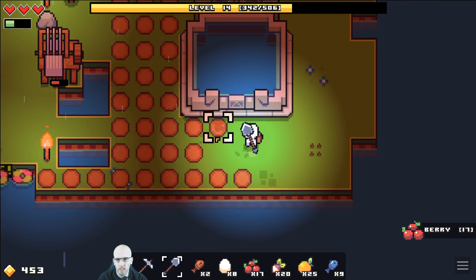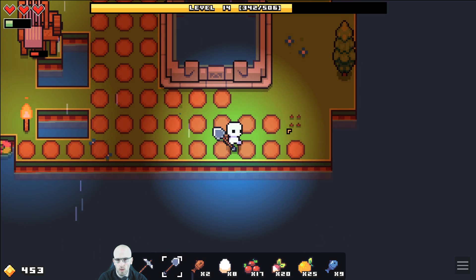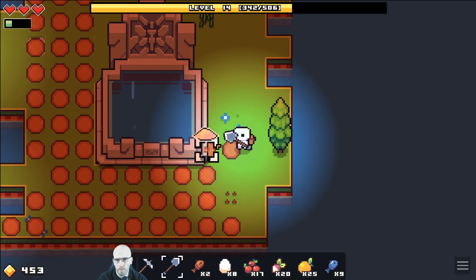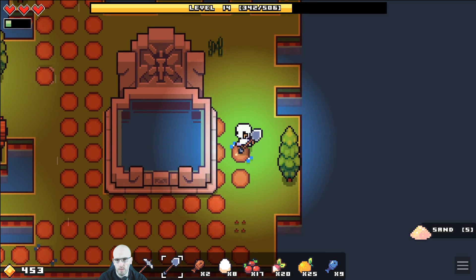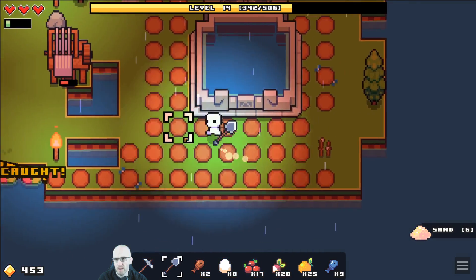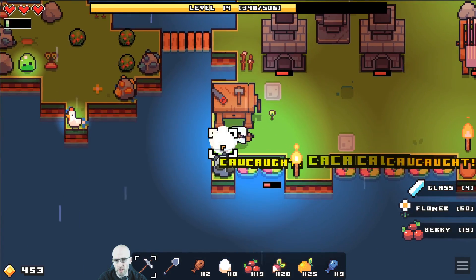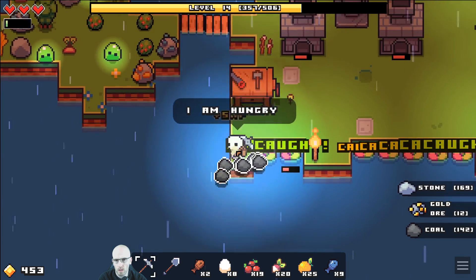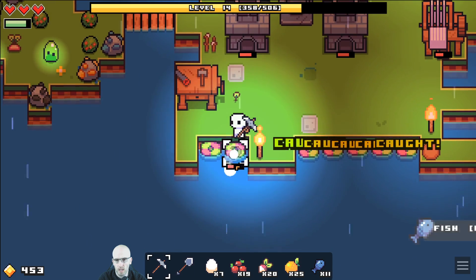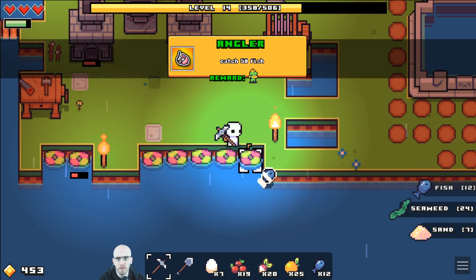Two more — see if we can get a few more sand. I think that's starting to grow something else at one spot. One more, one more. Unless there's actually just one spot you have to remember that will give you sand. I'm hungry. Cook some fish again. More sand. Catch 50 fish — angler achievement unlocked!